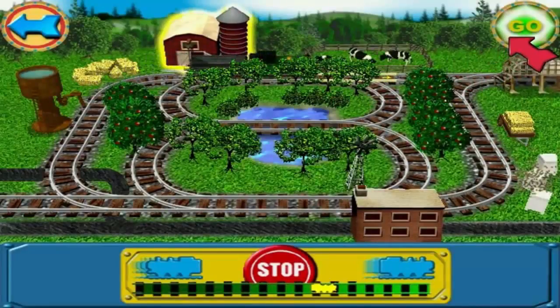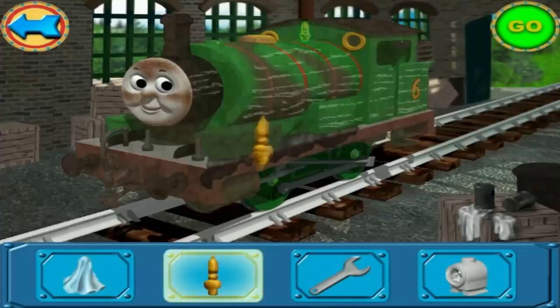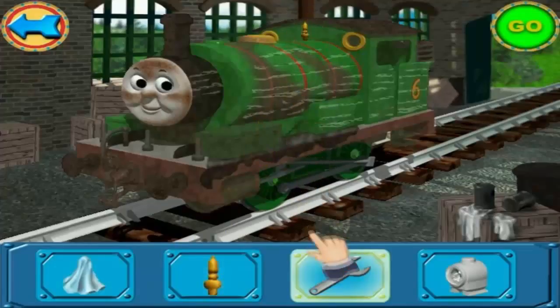Click on the green go sign to decorate the engine. This is the works, where we can clean and repair the engines. Percy has been working hard. Let's fix him before we decorate him for the grand opening. Click on one of the items below to get the engine ready. Click on the whistle to attach the engine's whistle.